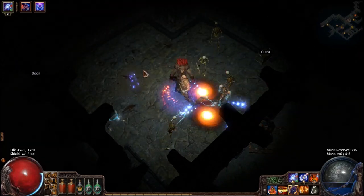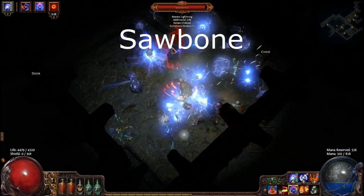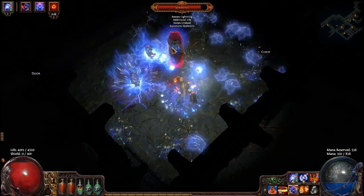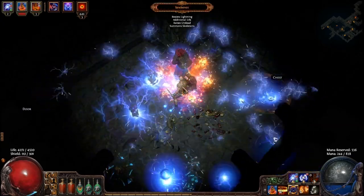The next unique is Sawbones, which is a unique Necromancer located in the upper prison. He has additional life, will summon skeletons, and can of course raise undead like every other Necromancer.